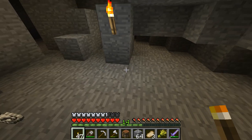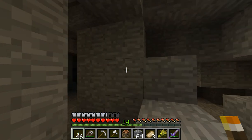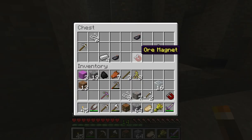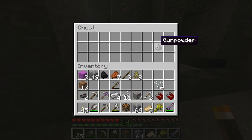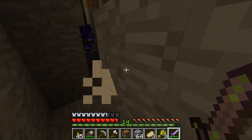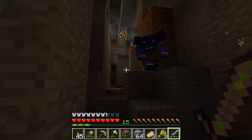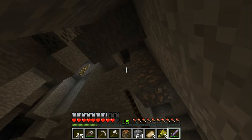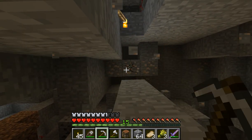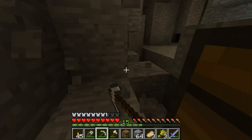In this mod, squid never spawns in the water. So you have to get ink sacs either by chests or by going back to the real world to kill a squid. And I don't care about the real world. This is a lot of iron. So I usually just search chests.